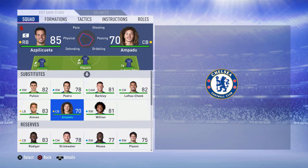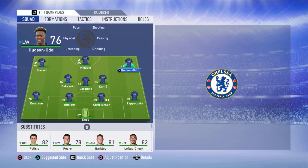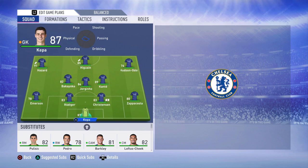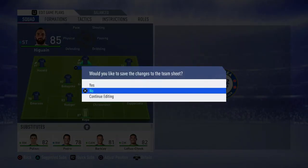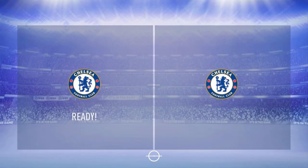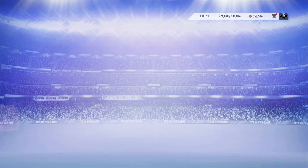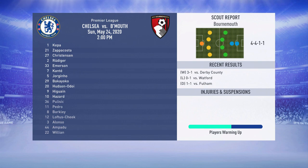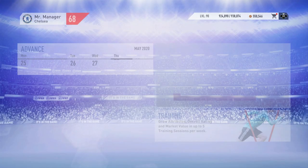Bakayoko is back at Chelsea which is quite funny. Hazard, Higuain, Hudson-Odoi, Zappacosta in the squad. Kepa is now an 87-rated keeper. Pulisic is actually in the squad now, very nice to see — not sure if that's done in-game or Chelsea actually bought him. Simming the last game, Zappacosta scores and we clinch a win on the final day of the season against Bournemouth, finishing third in the league.